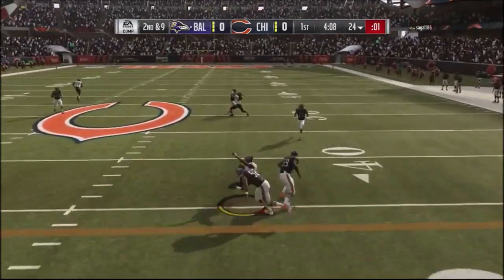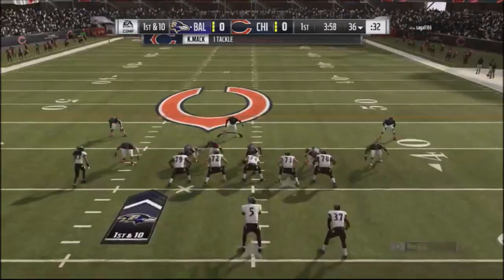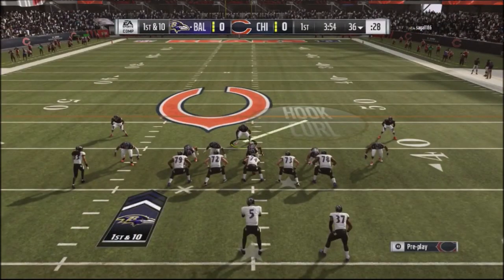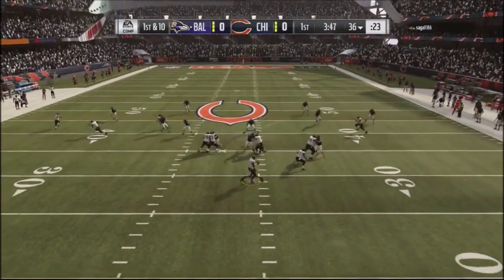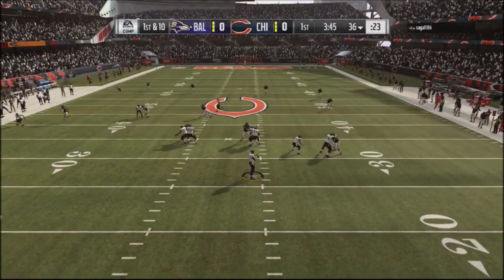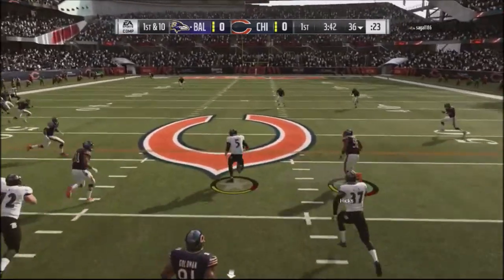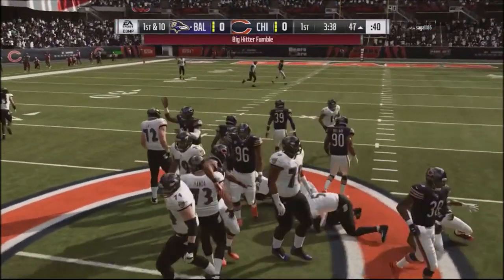My opponent was using a ton of crossing routes, doing a lot of hot routes, using drags paired with slants, making it very difficult to stop those plays. I'm not a big proponent of man defense — any time I play man defense I always get burned. Right here I pretty much lock things up, but he takes off with Joe Flacco and gets a nice big run.